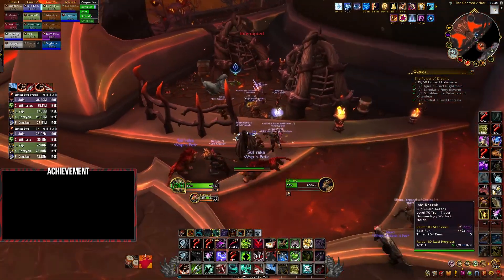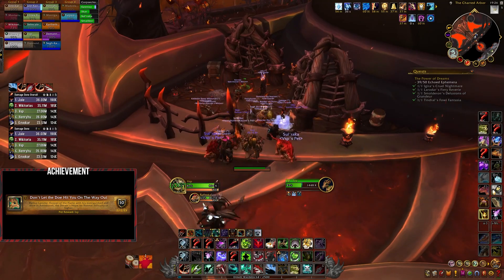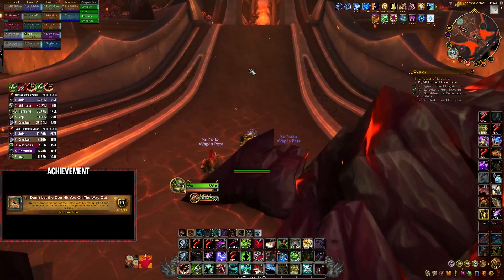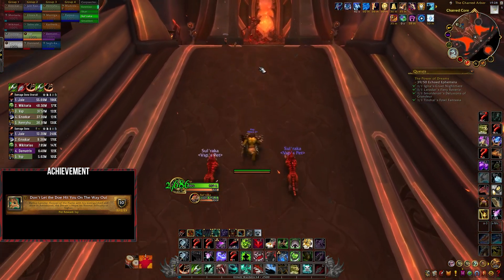Now we face Laradar, Keeper of Flame. Here we have to complete the Don't Let the Doe Hit You On the Way Out achievement. To do so, we must defeat Laradar while keeping Ivy extinguished and alive. After clearing the trash before Laradar, your raid will need to assign one player to keep Ivy the doe alive. You'll find her at the start of the boss room in a little pen.